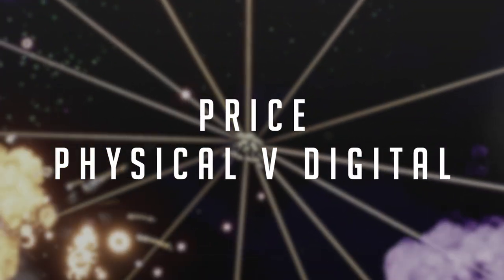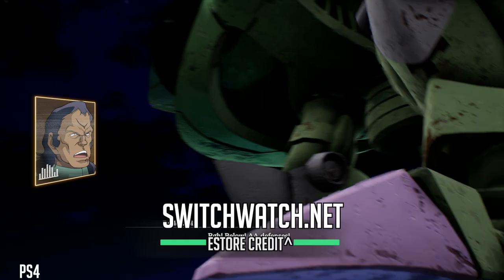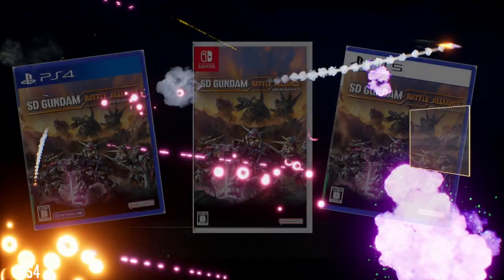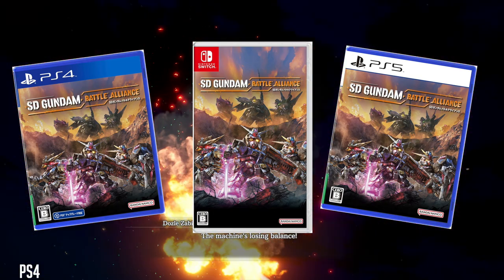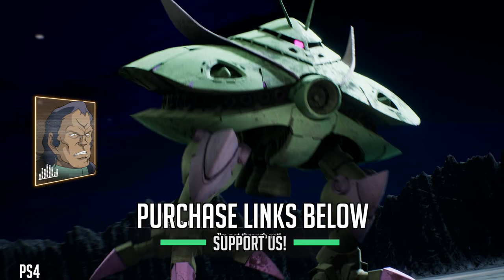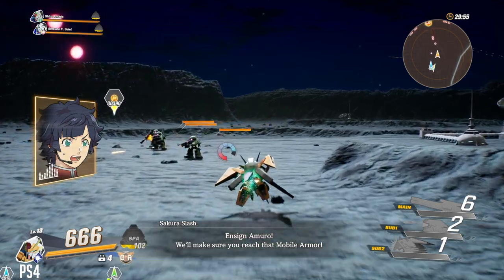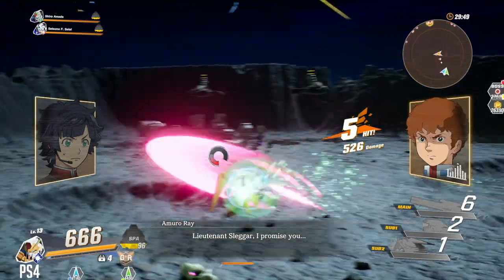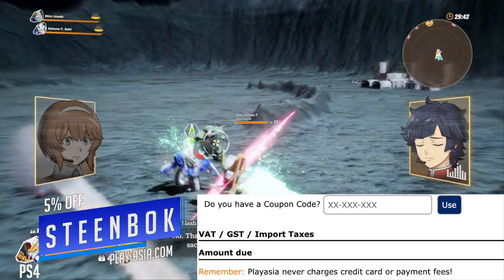SD Gundam Battle Alliance is available digitally priced at a full $60 in the US and £55 in the UK, which is pricey of course, but you know — it's Gundam, it's a license to print money. It is available physically but only in Asian regions and Japan, and they do have English so you can play it on your Switch, PS4 or PS5. If you want to get it physically, check the links in the description where you can import a copy — keep it forever or sell it on when you're done. You can also support us at the same time, and in return get a lovely 5% off anything from PlayAsia using our discount code.